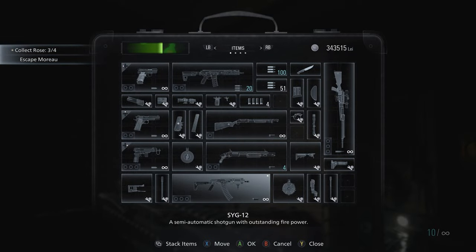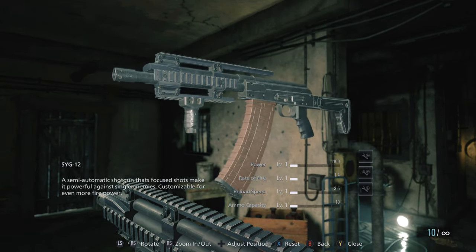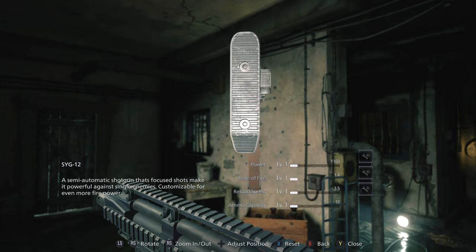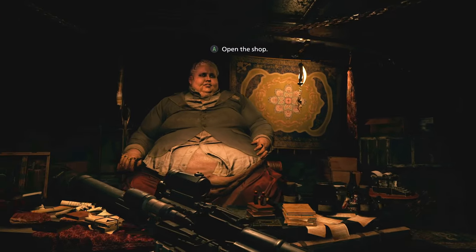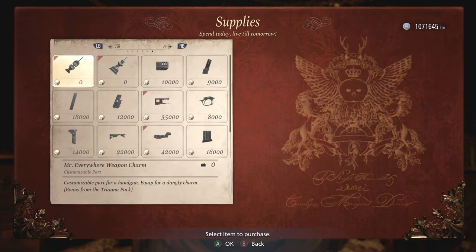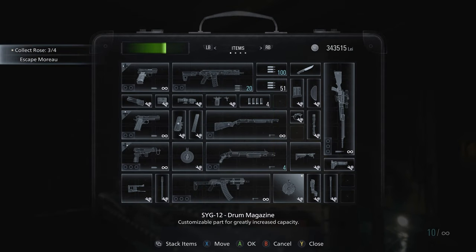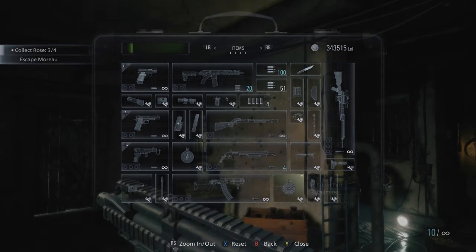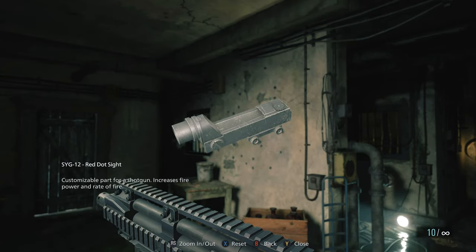Now for the last shotgun, the SAIG 12. A semi-automatic shotgun whose focused shots make it powerful against single enemies, customizable for even more firepower. The SAIG 12 can also be found with the Duke after you reach Heisenberg's factory — same as the V61 handgun. Here are the custom parts: first the drum magazine, which greatly increases ammo capacity; then the red dot sight, which increases firepower and rate of fire — two things at once with one part; and finally the long barrel, which greatly increases firepower.